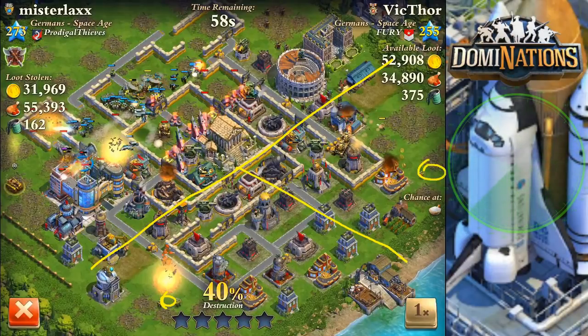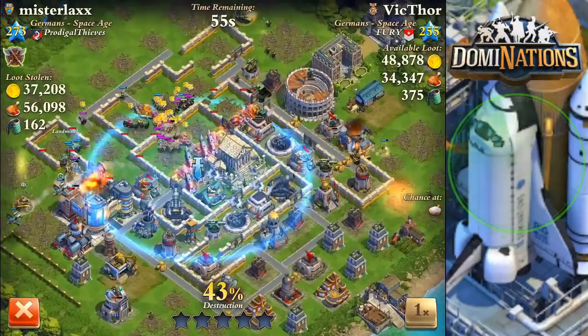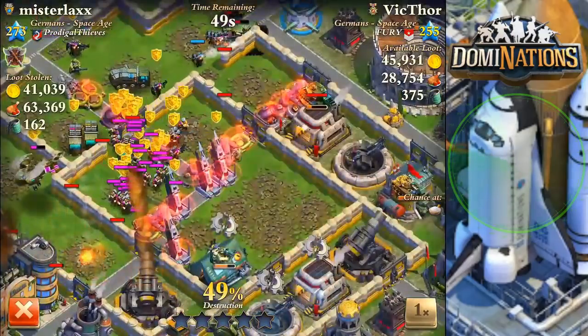I can drop two transports here and two transports here in the time it takes my main army to catch up to this point. The reason I split the generals was to clean up the corners up here, then send the main army in to scoop out the middle section, so we can control the whole thing. It worked out pretty well - look at that, nice assault rally right there.